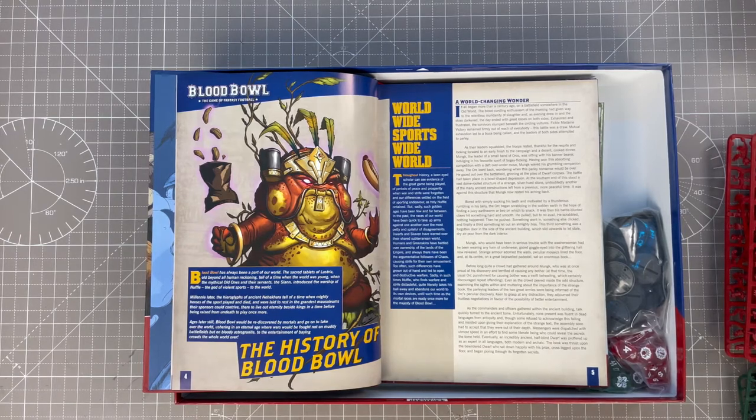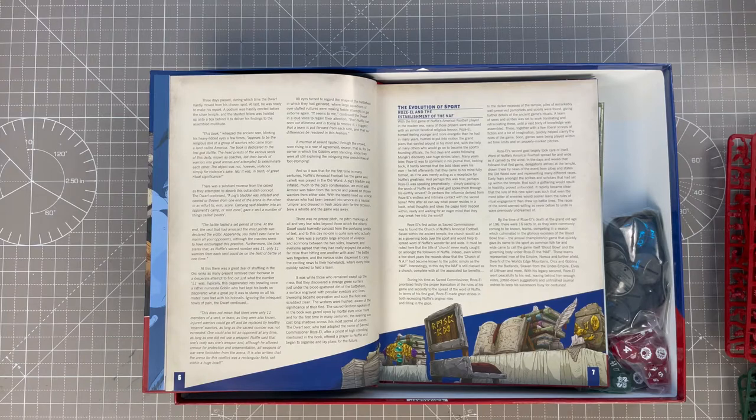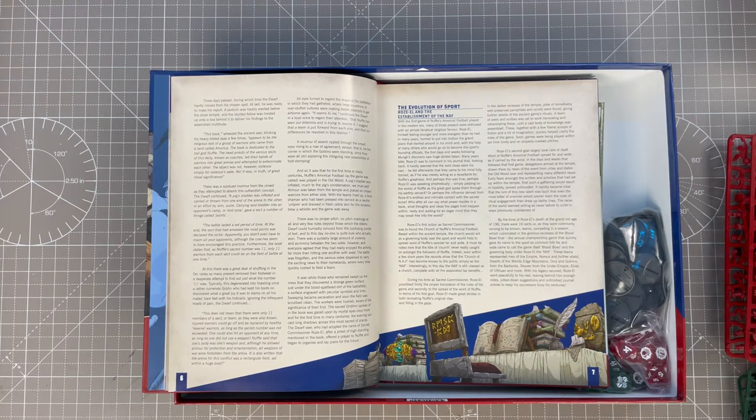I like the light-hearted aspect of Blood Bowl — it's not all serious like Age of Sigmar and Warhammer 40k. So everyone started pouring into the tomb from both sides of the battle, and they found a book on an altar. No one could read it, so they sent out for someone to translate it. Eventually they found a half-blind dwarf who could read both languages. He came out the tomb and declared that the book was dedicated to the lost god Nuffl — do we know any sporting organisations that sound similar? It took me a long time to get that one, actually.